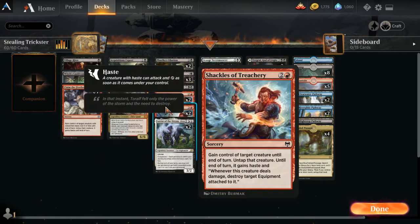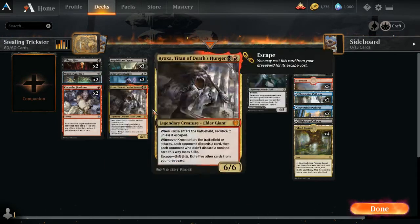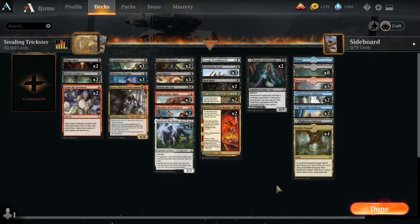So we have four cards, two of each, and they can gain control of target creature until end of turn. Untap, gains haste, so you can use it as an attacking creature. And then we have various things we can do to get rid of that creature.